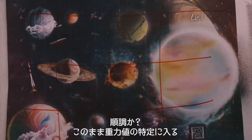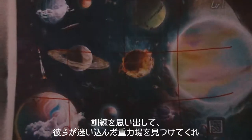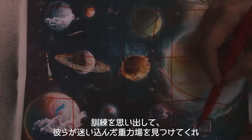Is everything going well? Now moving on to the gravitational magnitude. You should be feeling a vibration from your backside. Recall what you did in your training and find out their gravitational field which they have wandered off into.